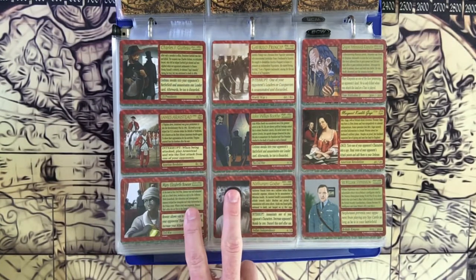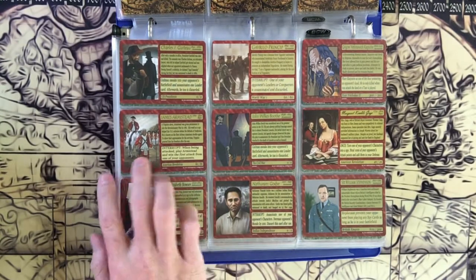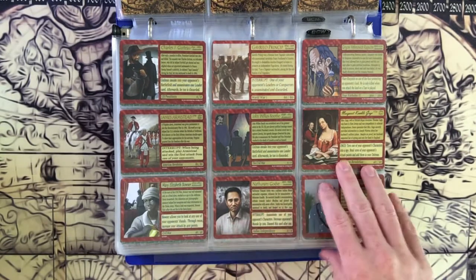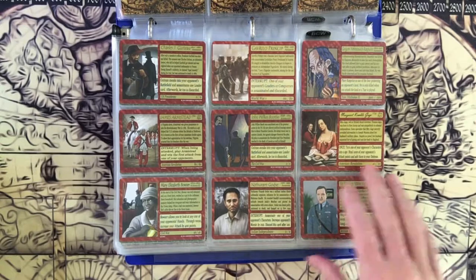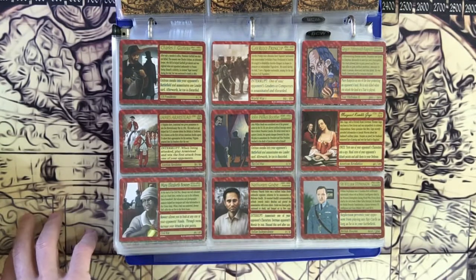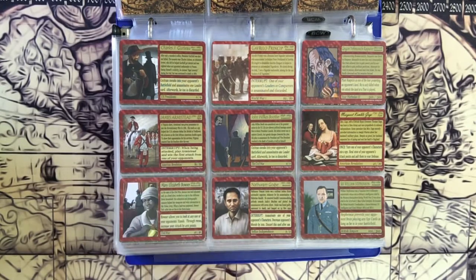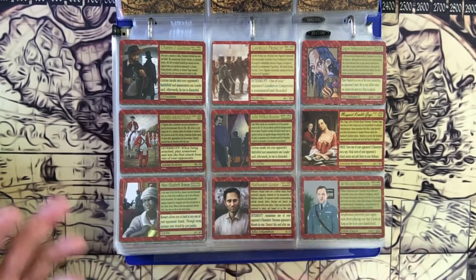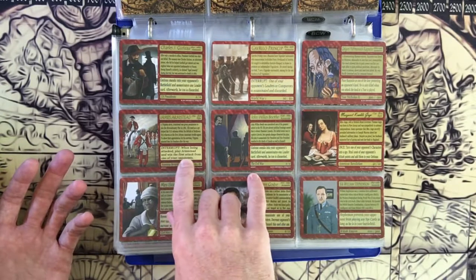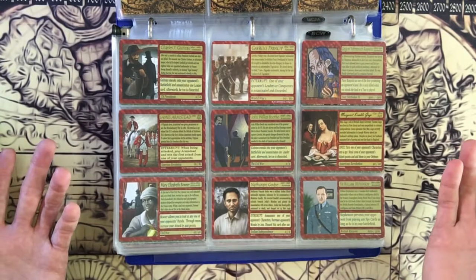When you can use it is actually clarified in Historical Conquest 2.0. They've got symbols here, and the wording makes it so there's no question. So that's the importance of 2.0. At least now you can actually play Armistead — you can have him in your land or in your hand. If it's in your hand, it's a surprise to your opponent, and you get to win that attack. When being attacked, play Armistead and win your first attack from one of your opponents. They attack you, you win that first one.